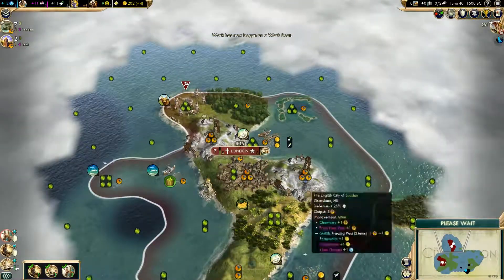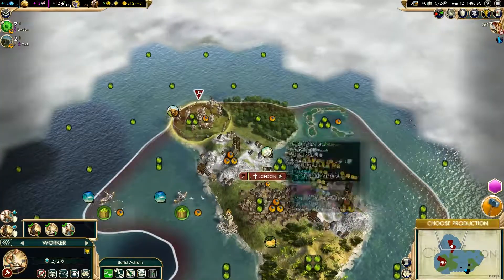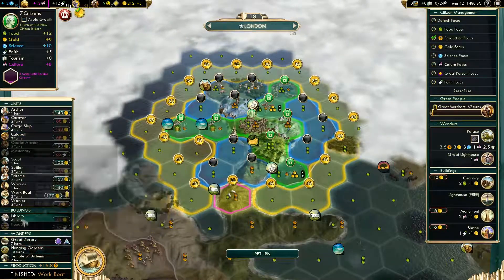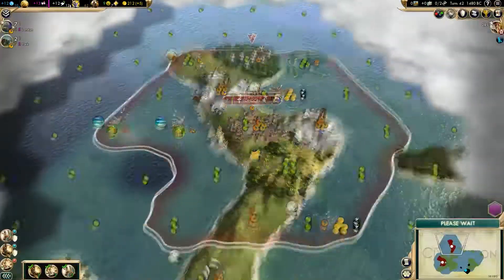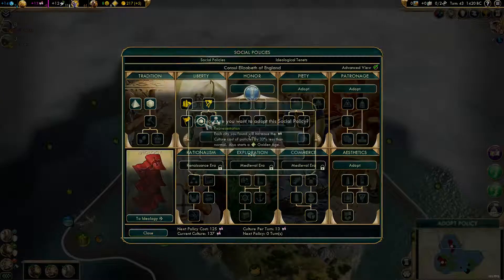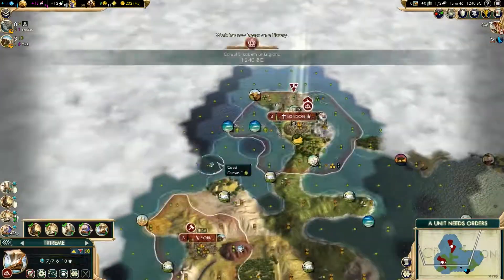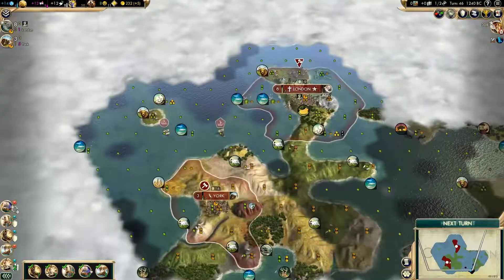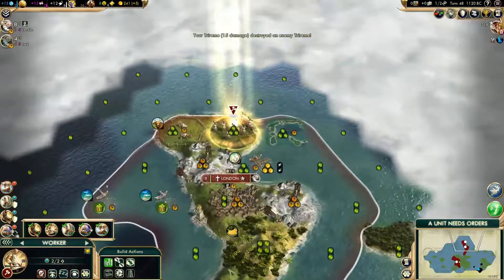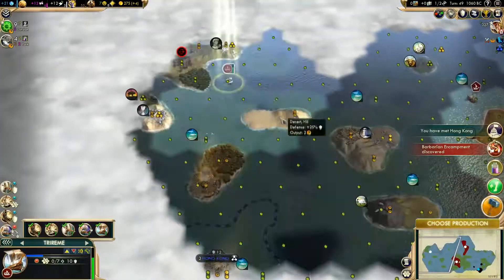We're going to keep expanding and try to work our way up the population, increase our science, and overall do that. I'm wheeling around my archer and comparing different elements in the Liberty tree. We're going to start sending ships to explore and find whoever is out there. In this game it was the Incas, which of course we face pretty much no opposition against.